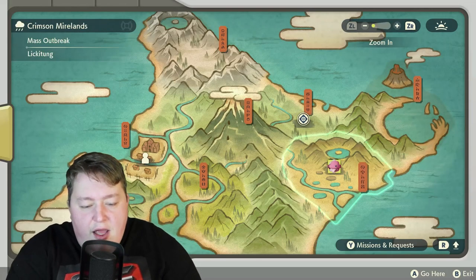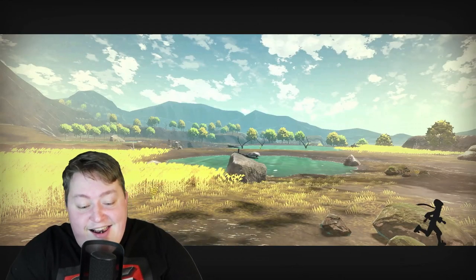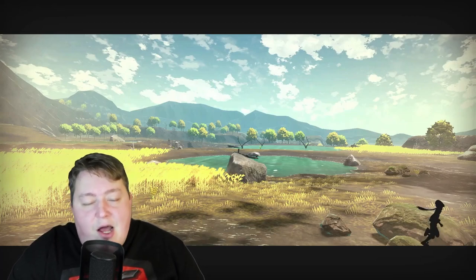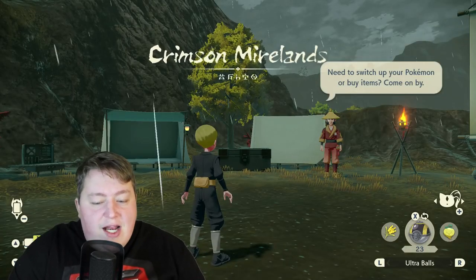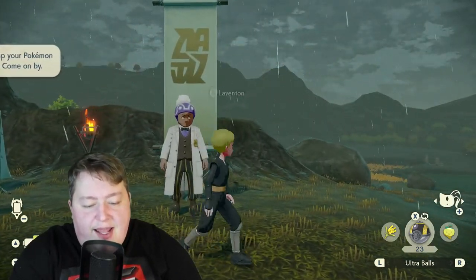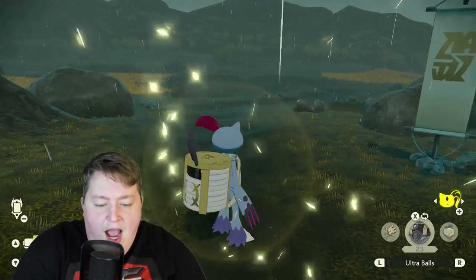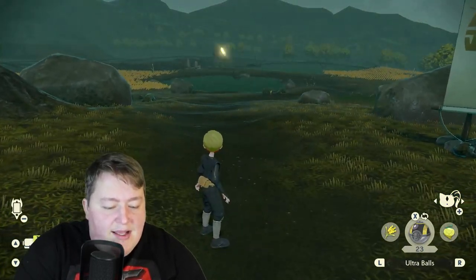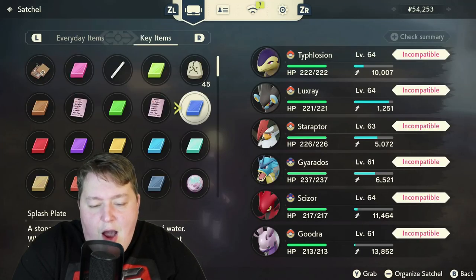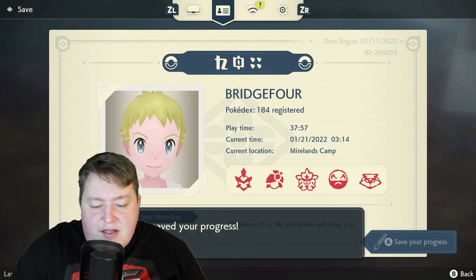We have a Lickitung outbreak. Not ideal by any means, but it's okay. When dealing with these mass outbreaks, we have a plus 25 to our shiny rolls, making them a lot more common — I believe it's about one in 158. So the first thing we want to do when we get in here is save. For this method, we need to save here specifically, and I'll show you guys why that is in a minute.